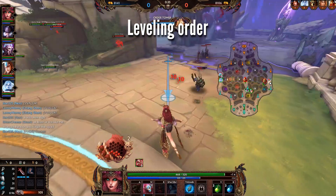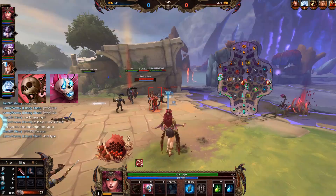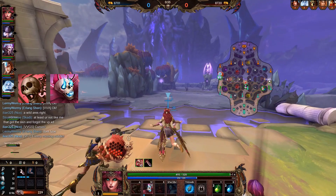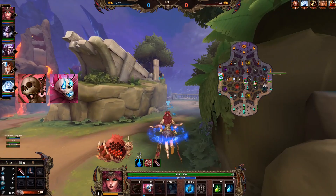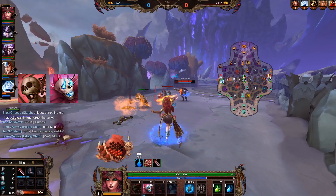When it comes to leveling Persephone, there are two options: focusing on the one or focusing on the two. The one will give you more reliable poke and more safety because it can be activated from a further distance. The two allows for higher damage output if you place plants strategically, comes with more self-healing in early game, but will cost a lot more mana — something you'll feel more in early game when your mana pool isn't that big yet. Since both abilities got nerfed, leveling the one is a bit better than before, but I would still generally recommend leveling the two, especially if you can invest in early cooldown reduction so you always have sufficient plants for every wave.